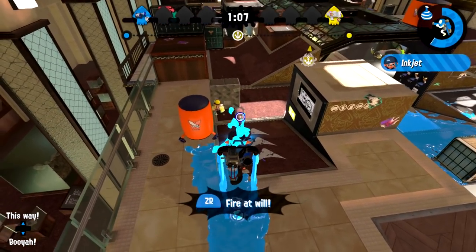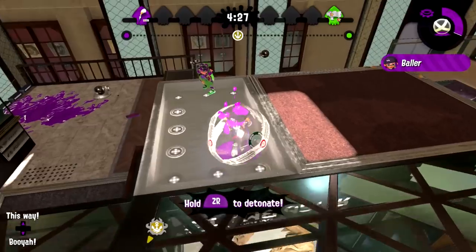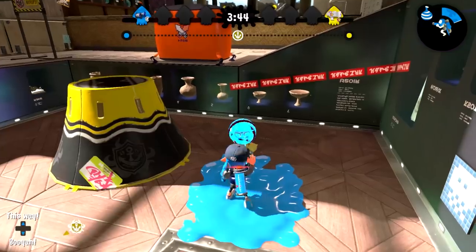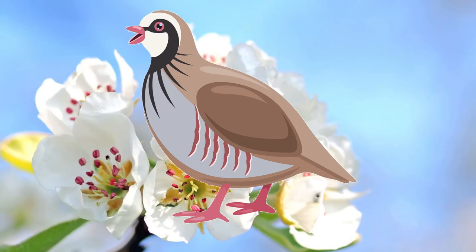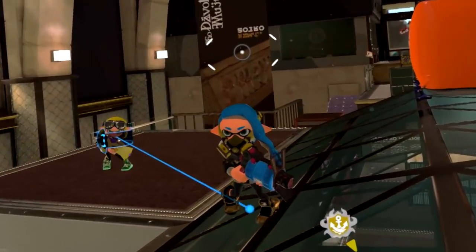Without any protection, you will get splatted by two indirect shots from an inkjet, two bumps from a baller, two ink mines (because the first one puts you in its ink), two directs from a burst bomb, and you'll get tracked by a bunch of tracking things.